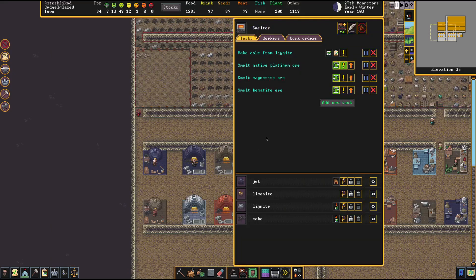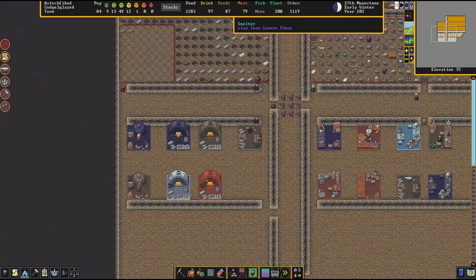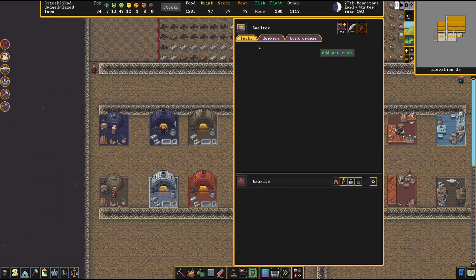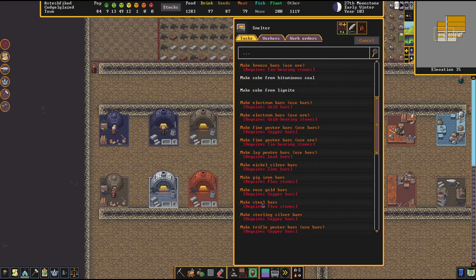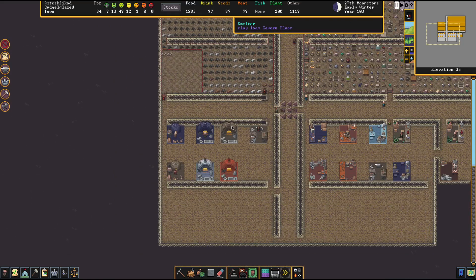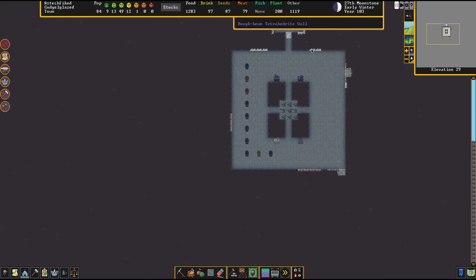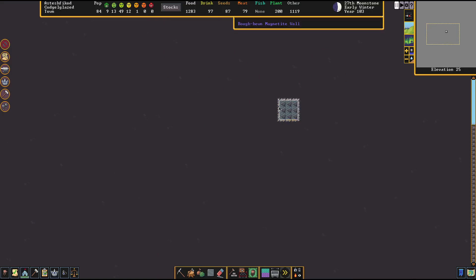We've got a whole ton of coal so it's about time we set up some new smelters. I need to check the labor tab. I realized I screwed it up last time — we talked about making coke from bituminous fuel and lignite as though that was what we needed to make steel, for the flux stone which the steel bar requires. That's not right. I've canceled those orders. What we actually need is to find the flux stone layer. Certain kinds of stone are considered flux stone — I think marble is one of them.